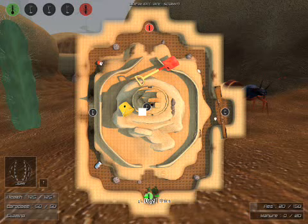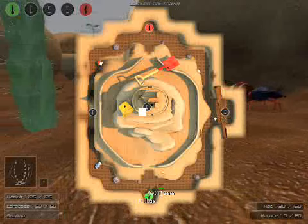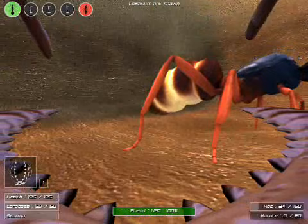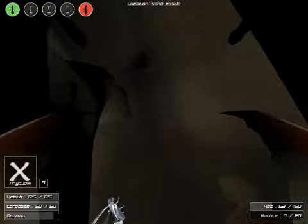A domination map works very similarly to the basic insect infestation games. The map is divided into several control points. The ant control points are shown in green, the termites in red, and neutral points are shown in gray. When you capture a point, it will automatically grow a resource and one defense plant. Once captured, resources will automatically be harvested from that point. Therefore, the more points you have, the more resources you'll have access to.